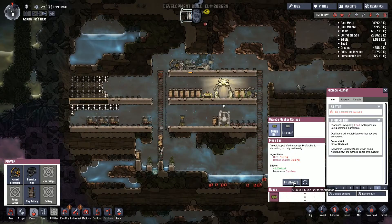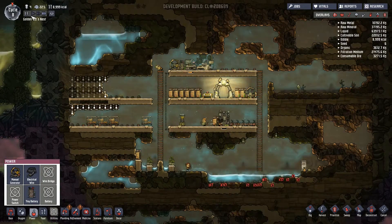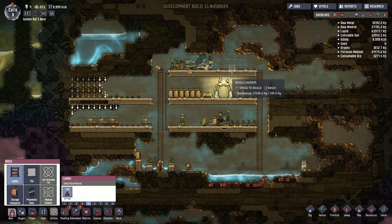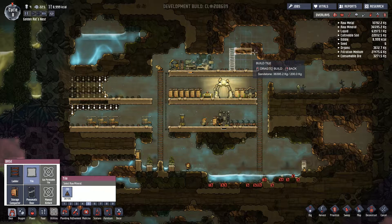Let's fabricate some more mush bars. I'm thinking about putting in a couple of extra batteries and maybe sticking them up there out of the way — it seems like that would be a good idea. That way we've got a bit of leeway with our power generation rather than relying on it to sort itself out.